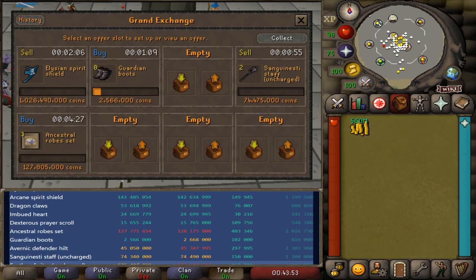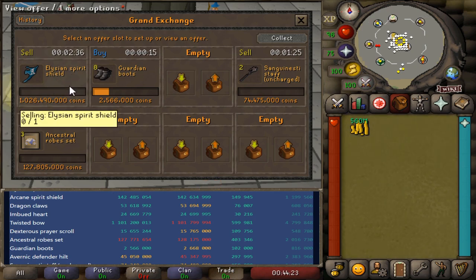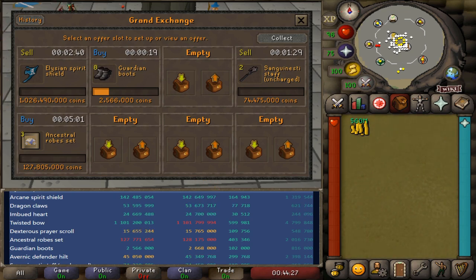We need to keep a close eye on this Elysian Spirit Shield because this margin is becoming stale, and we do have one in our inventory here, so we need to be very careful with that. This could come down in price or it could go up in price - it's really up to RNG at this point.